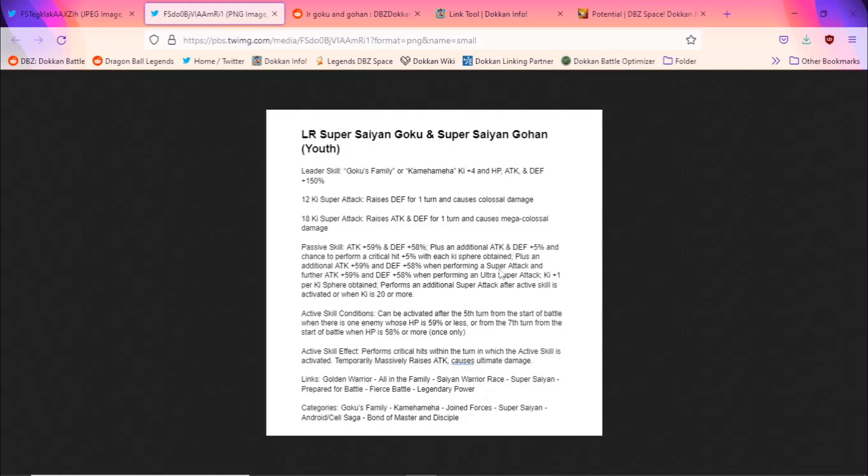That's a very good ki mechanic for an LR. They themselves perform an additional super after the active skill is activated or when ki is 20 or more. The active skill condition can be activated after the fifth turn from the start of battle when there is one enemy whose HP is 59% or less, or from the seventh turn from the start of battle when HP is 58% or more. The second condition is predominantly made for longer content like legendary events, infinite Dragon Ball history stages, and the ultimate red zone. The fifth-turn condition is not really good enough for super battle road.